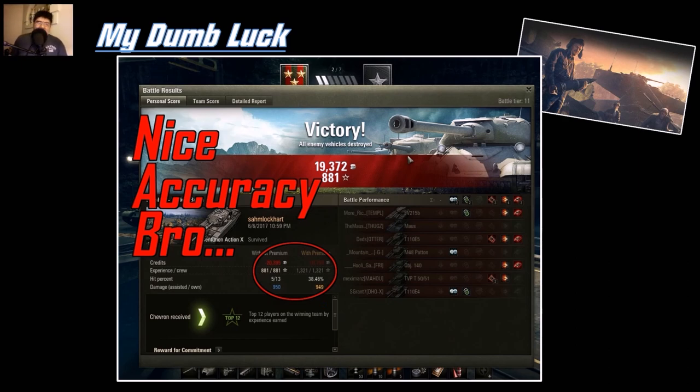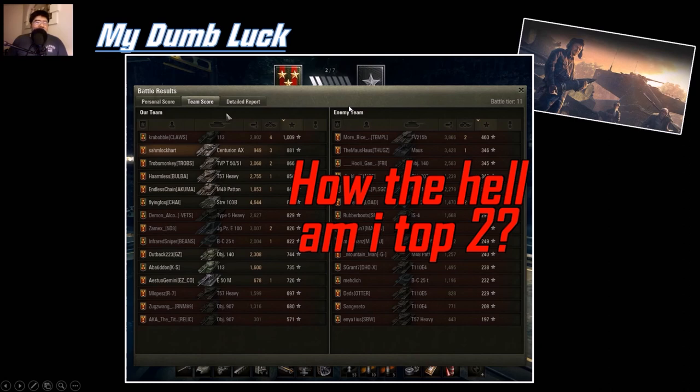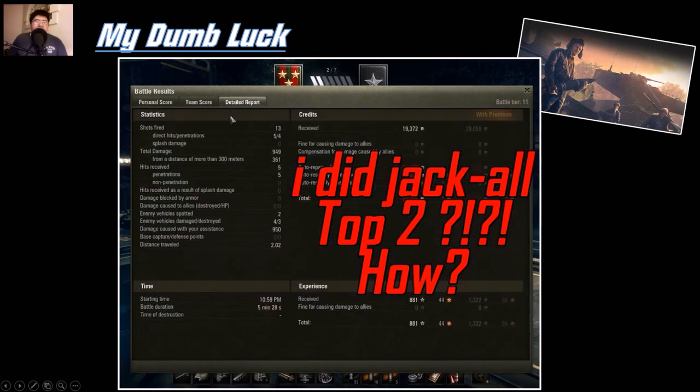Here is the final screenshot of my dumb luck. In this match I missed 40% of my shots, only penetrated like four rounds, dealt about 1,000 damage, spotted about 1,000 damage, and lost 20,000 credits — basically a super bad match for all tier 10 vehicles. But as you can see, I'm at rank number 4 with two chevrons, and somehow with my crappy performance, I'm number two on the team. I basically kill-stole three vehicles and that's pretty much it. How the hell did I reach top two?